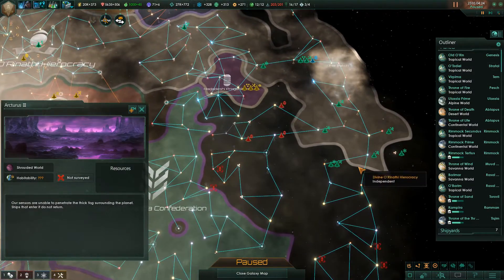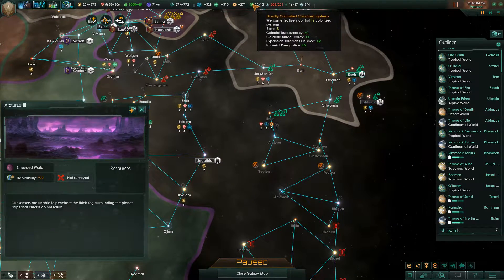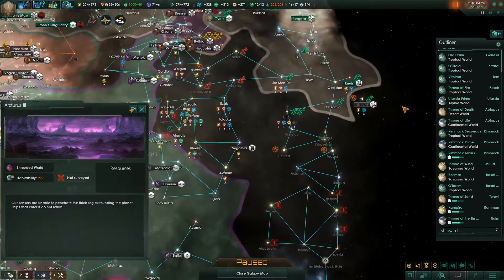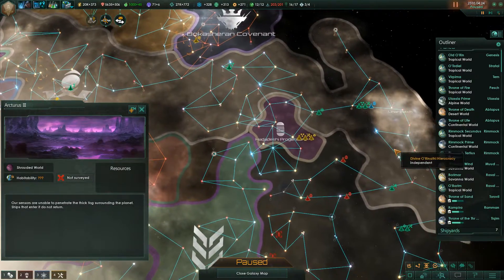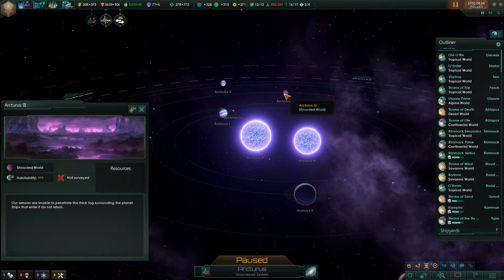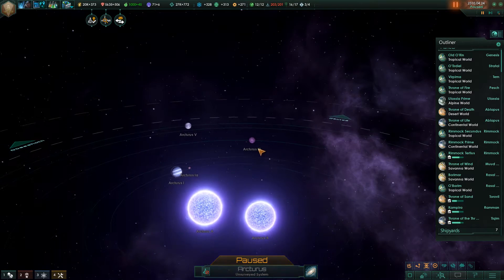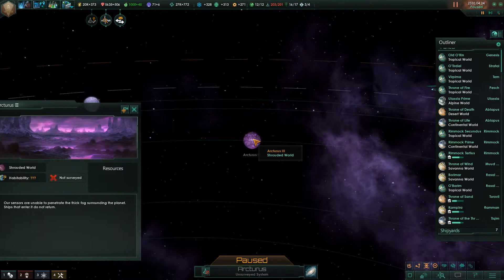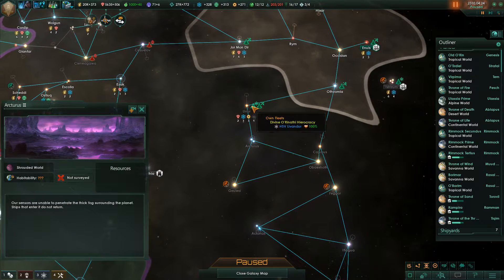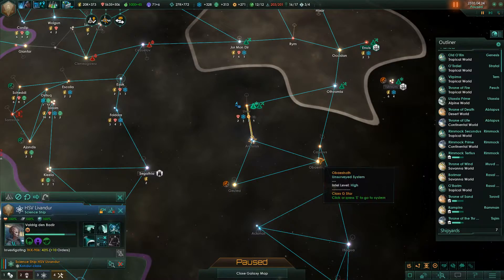We haven't really had any fighting, we haven't had anything go wrong. We've got a couple of Gaia planets we're about to colonize, we don't have room for them in our core systems right now. There is one little weird thing that I'm noticing, and that is Arcturus 3, which I'm pretty sure was the Gaia planet we discovered in episode Arcturus Dawn — episode 19 of the first leg of the series — and it is now showing as a shrouded world. A shrouded world is a specific world type; it's not simply a world that's out of sensor range.